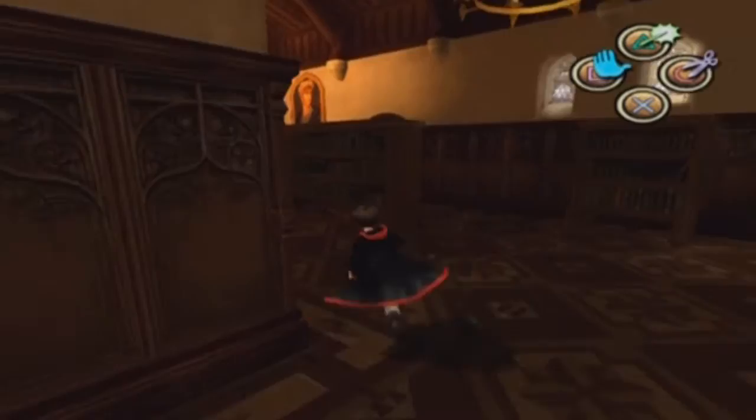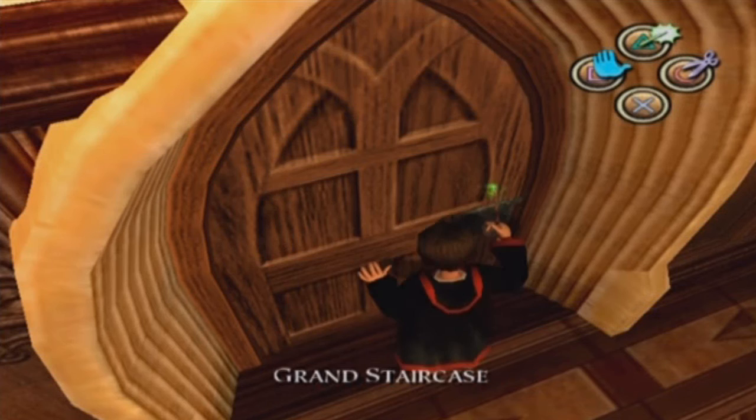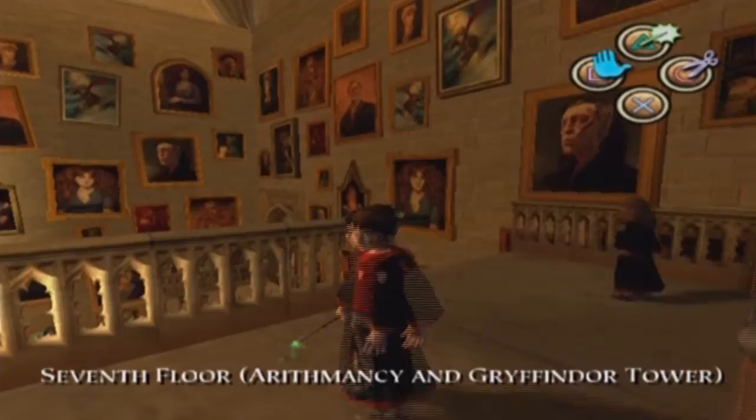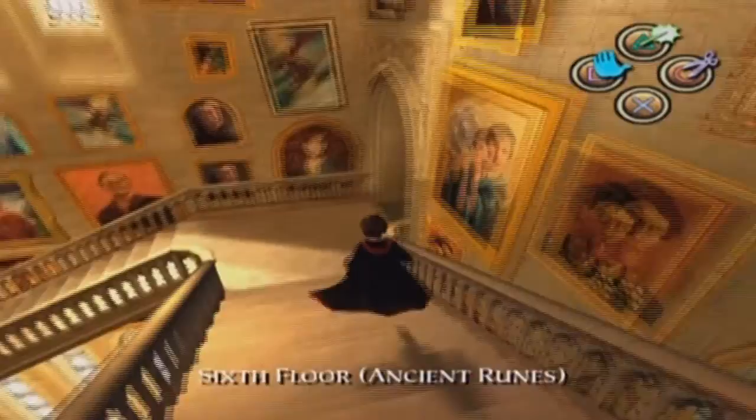Today we're going to have the first lesson in the game where we learn a new spell, and that lesson is Defence Against the Dark Arts with Gilderoy Lockhart as our teacher. That's going to be quite interesting. Gilderoy Lockhart is a very, very important character in Chamber of Secrets, so it's very interesting that we're going to have a class with him now.